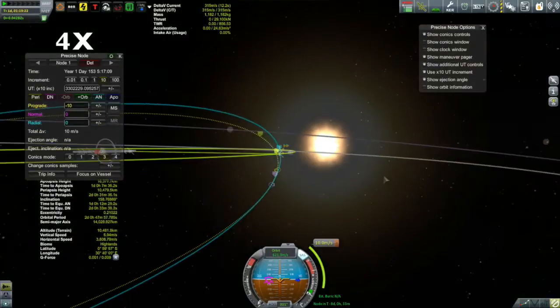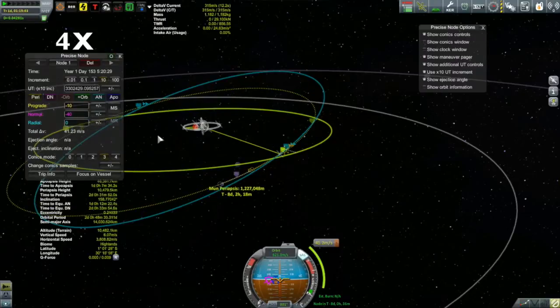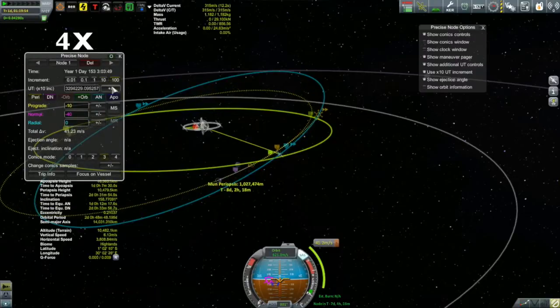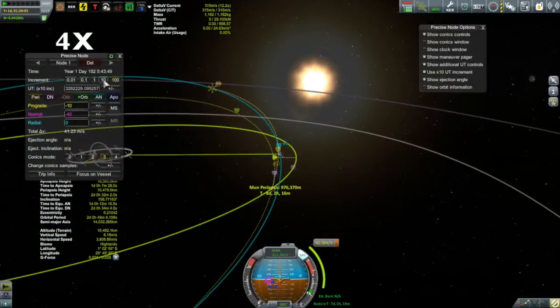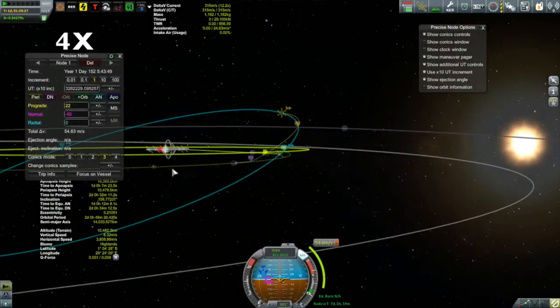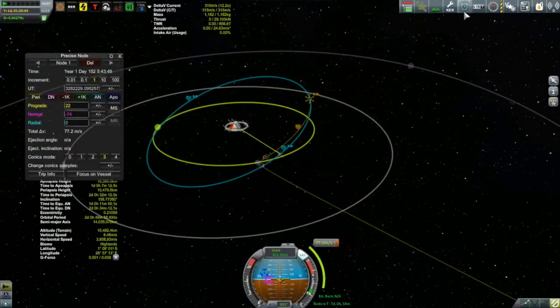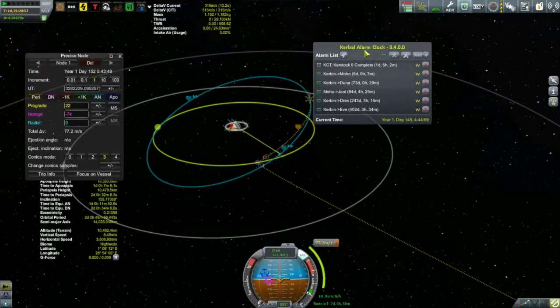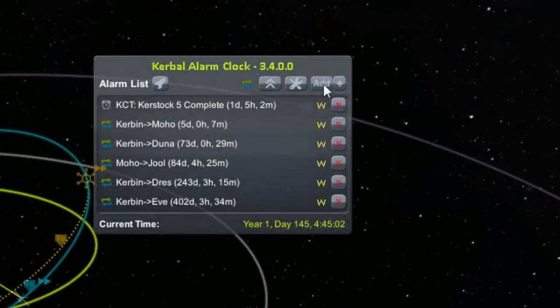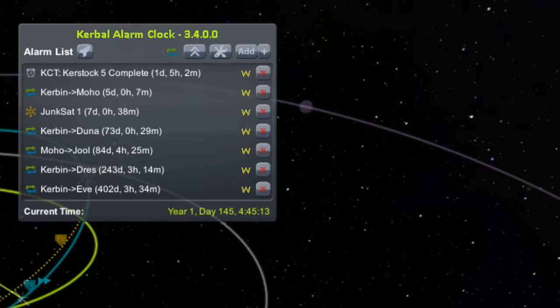I also really like these plus and minus-orbit buttons, which move the maneuver node forward or back an entire orbit. There is a place where Junk Sat 1's orbit comes fairly close to the moon's orbit, so that seems to be the natural place to try and get my encounter. It's taking a little bit of finagling, and I'm closing in on it. I definitely have my encounter now and I'm just trying to turn that into a collision. There it is — kabam! So we're going to use Alarm Clock; that's coming up in just over seven days, and I'll give myself a 20-minute warning so I have plenty of time for last-minute adjustments.